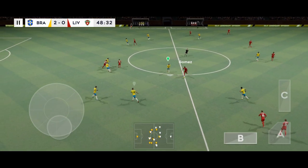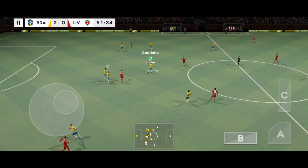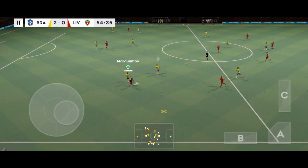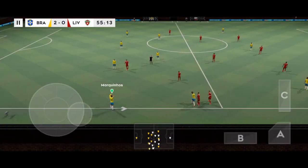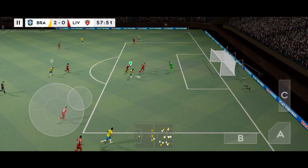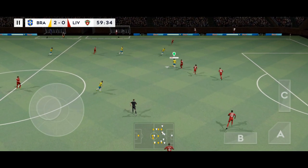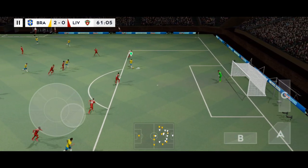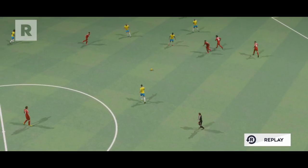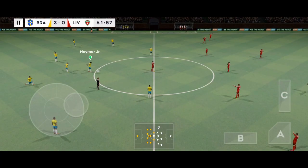Gomez. Robertson. Gomez. Now Henderson. Passed well. That one has gone out of play. And he's looking, but the assistant's flag is down. This could be costly. Can he get a shot in? And he hits it. Great goal — he's found the back of the net. What a great goal. Let's have a look at that one again.